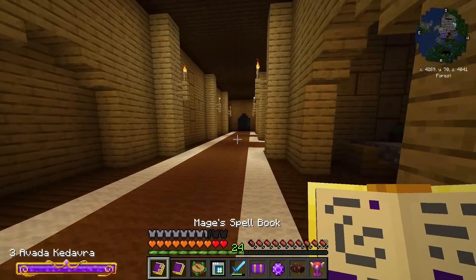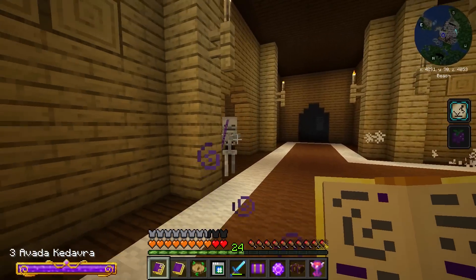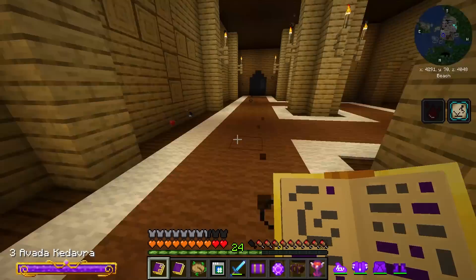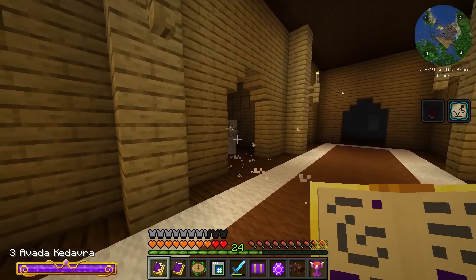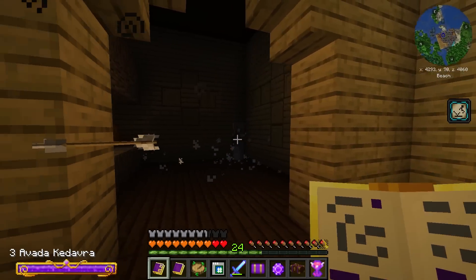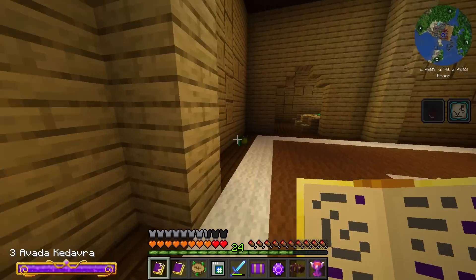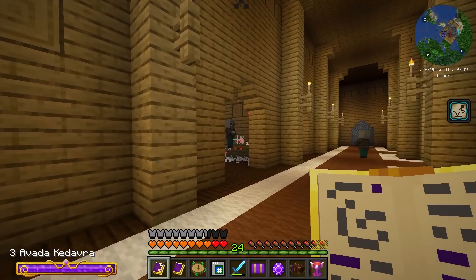There's a guy standing there. I don't want to run out of mana — should be fine. That guy's getting taken out. Is that a boss? That skeleton has some crazy speed going on. I'll shed some light on the situation — perfect. I need to find the Vindicators. They may be on the upper stairs, standing on the tables in there.